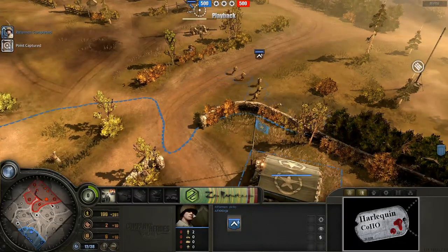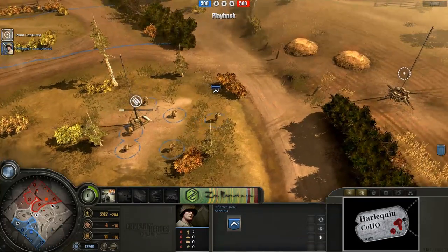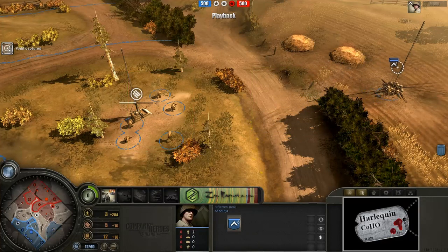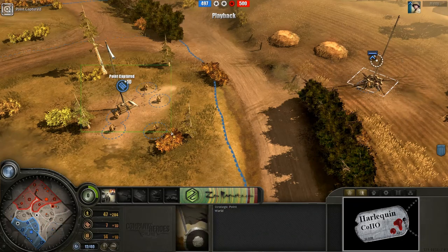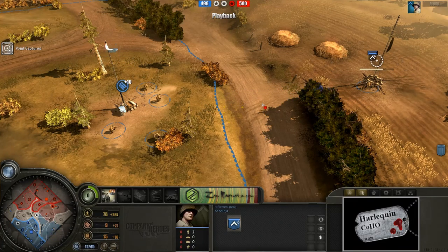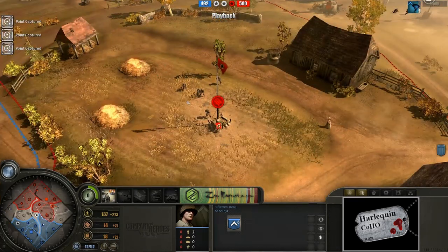We have the first Rifleman squad out on the field for AFK Ninja. His Riflemen do have the 30% sight range, 9% accuracy, and the free sticky bombs — I really love the free sticky bomb research. Notice what AFK Ninja is doing here: he is cap-walking right now, a little trick where if you queue up your waypoints just perfectly, one member of the squad continues walking all the way to the next strategic point, so as soon as he finishes capping, the squad is already there and he can chain-cap back-to-back. That's a pretty brutal trick — I'm sure it's technically a bug, but it's pretty hard to pull off. I remember reading a nice article by Nuclear Sensei on the Koho GameReplays.org forums all about cap-walking.